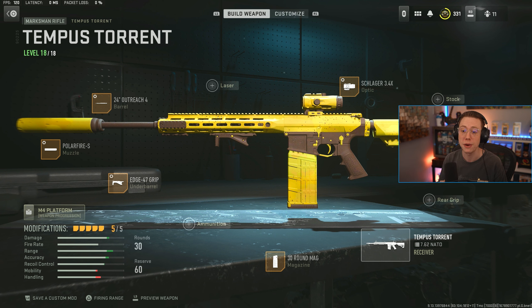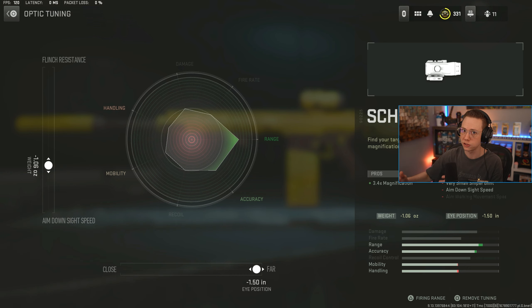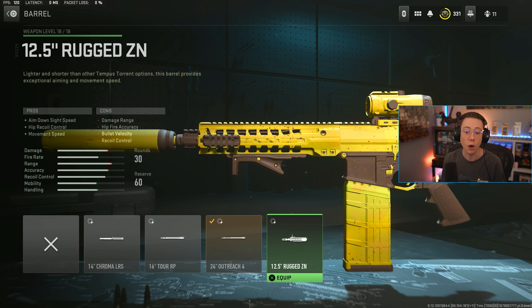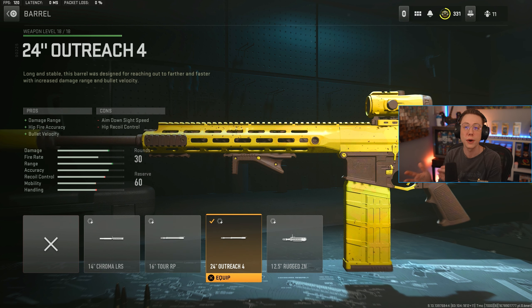We're focusing primarily on medium to long range accuracy and ease of use with this setup. First, I go with the Schlager 3.4x for mid to long range fights — great optic for visibility and consistency while tracking and tracing players. Tune for furthest eye position and faster ADS. I use the Outreach barrel — the only barrel option that really helps with range and velocity without being too harsh. I tune for better damage range and recoil steadiness.